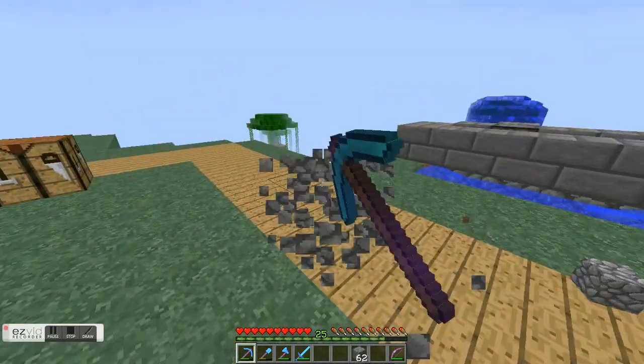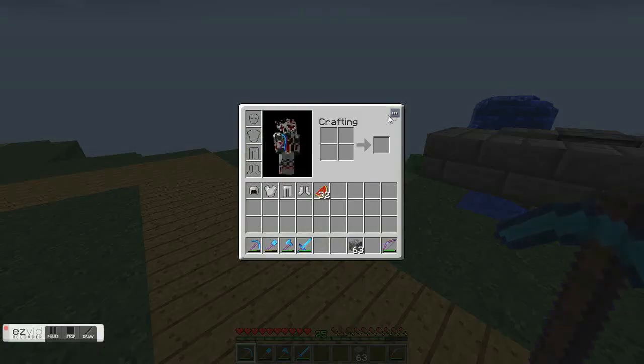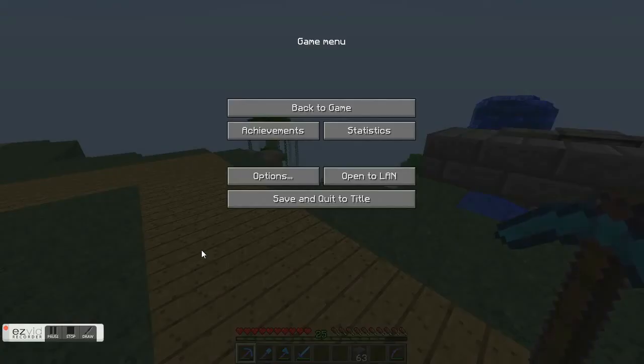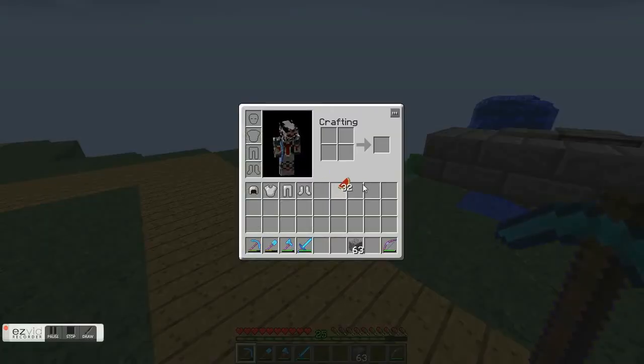Now, if you open up your inventory and hit this key right here, you can toggle which key you want to sort with. Also, you can turn on middle-click sort. So if you're in a hurry and want to sort something for whatever reason and you want to use the middle mouse button, you can just do that.